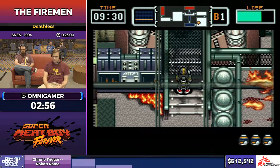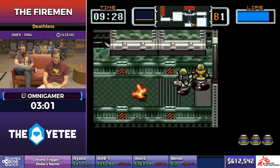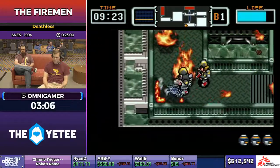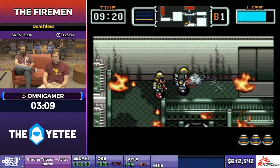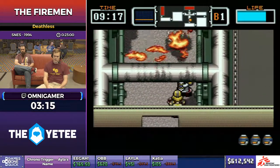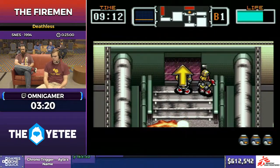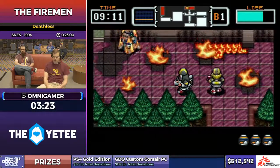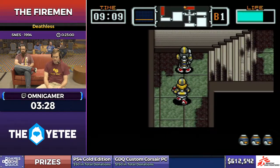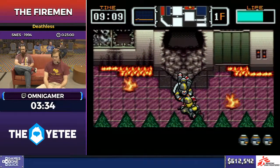You can rescue various people along the way — I believe there are three people in every stage and every time you do that you get some health back. For the most part I'm going to be as bad a fireman as I possibly can and ignore all of them. This game has some really complex spawn mechanics so I have no idea what's coming up in each room. I have a general idea of some good configurations, but whatever they give me I have to deal with — makes it really interesting as a speedrun.